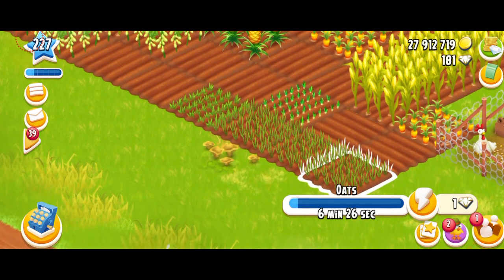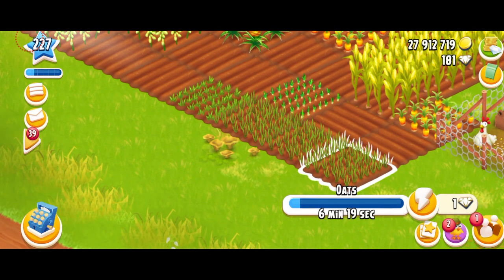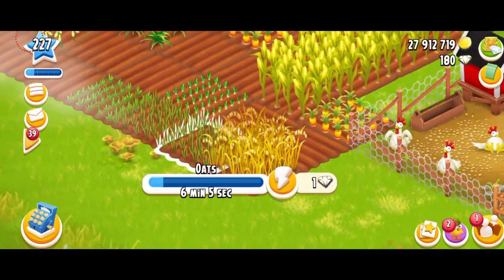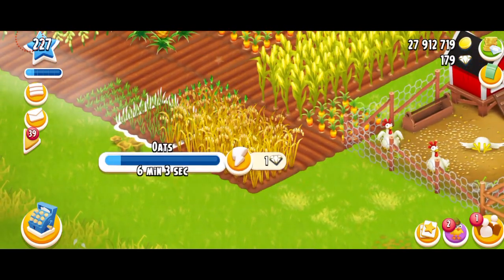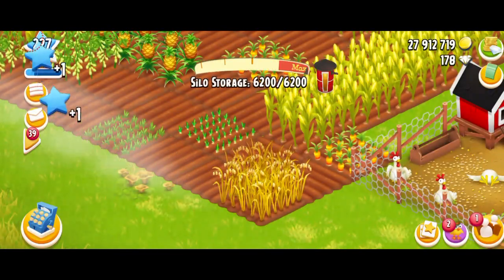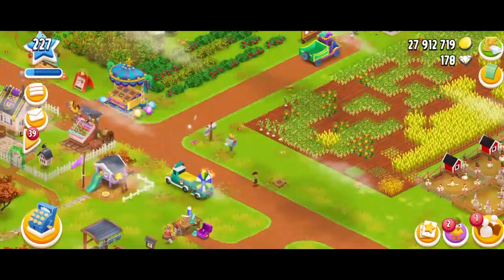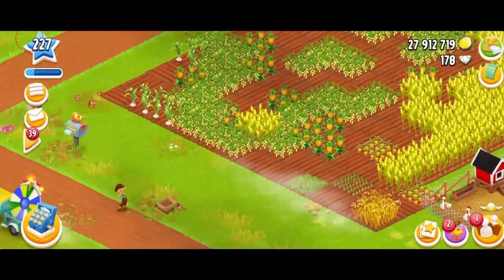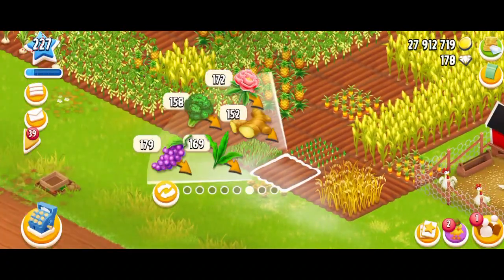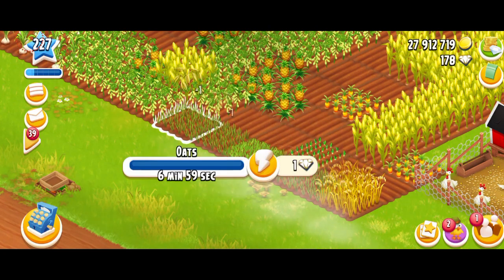The thing about oats is that it's not a long time-taking crop. Like the asparagus that we got, I think it took like six hours — oats are between the time of corn and carrots. So you don't have to worry about it; you can spend like one diamond to harvest it. This is how it's going to look when it's fully grown. And it gives one XP to harvest it. This crop is going to be very common and you'll definitely be able to find it in the paper.